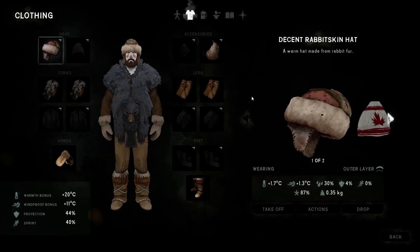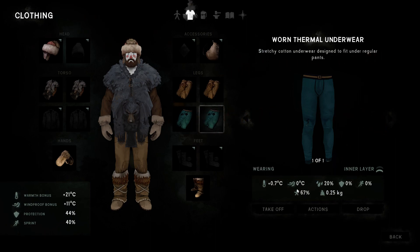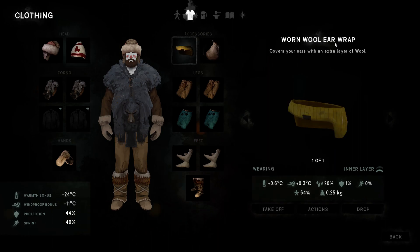If you make longer walks — like through Pleasant Valley, Bleak Inlet, or Timberwolf Mountain — then of course you should put on some clothes so that you can walk a long time. The problem is the underwear degrades very, very fast, and same with the socks, the wool toque, and the earwrap.